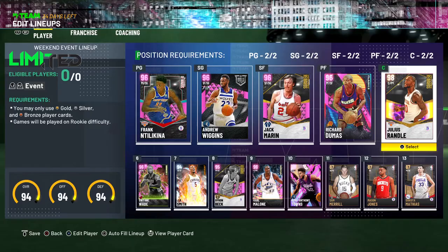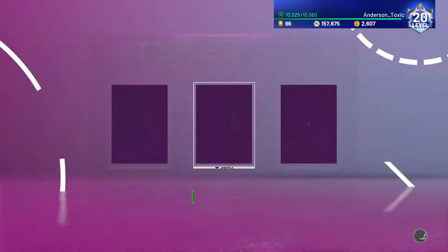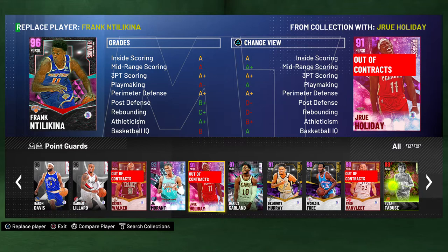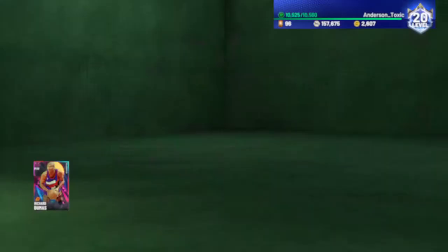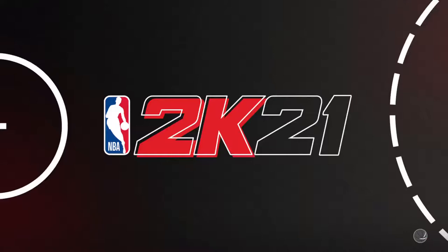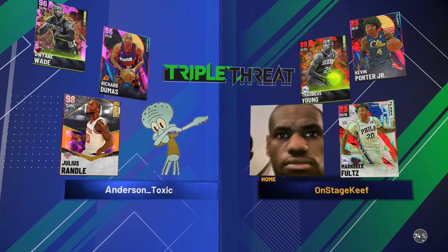Also got a shoe on him. We're going to be playing a triple threat online game. We're going to be using Julius at point guard, we'll use Dwayne Wade, and we'll try out this Rishard. Hopefully we don't get matched up against someone crazy. Our opponent has Ruby KPJ, Ruby Thaddeus Young, and Ruby Markel Fulls. This should be an easy game.